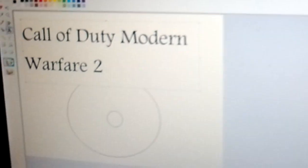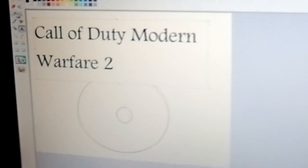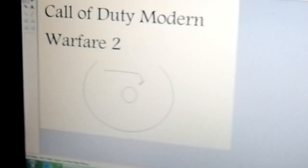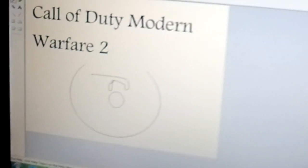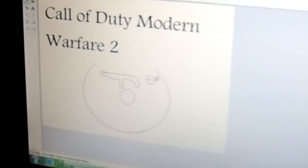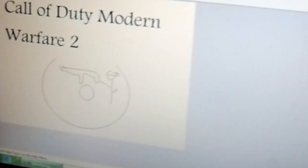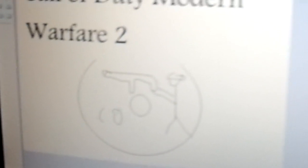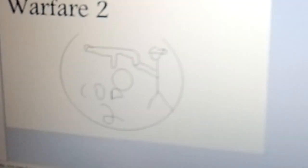If you want to add CD graphics, you just draw a gun and a soldier holding the gun, and then put the name on the CD. Then you save the file — you can save it to whatever you want.